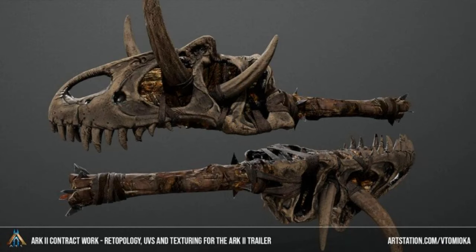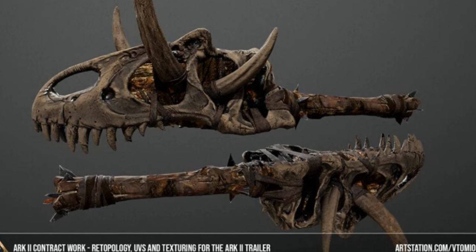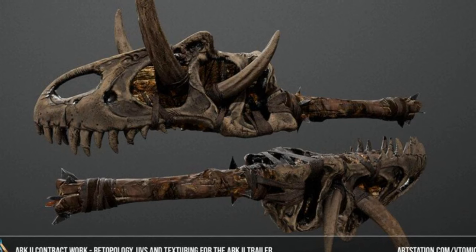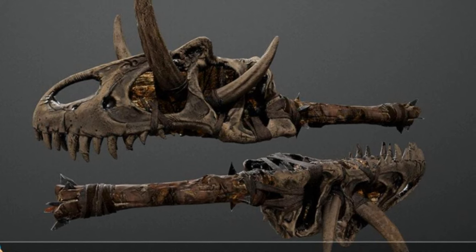Next are these big sticks with T-Rex skulls on the end of them. It kind of looks like some of those Scorched Earth skins. I guess you just beat people with them — it doesn't really look like much of a weapon. It would probably just be a skin, if anything.